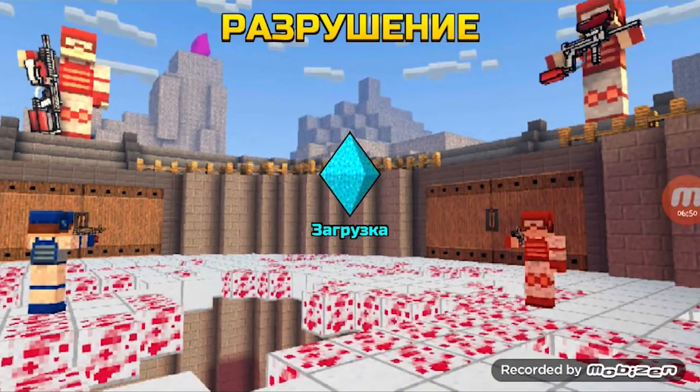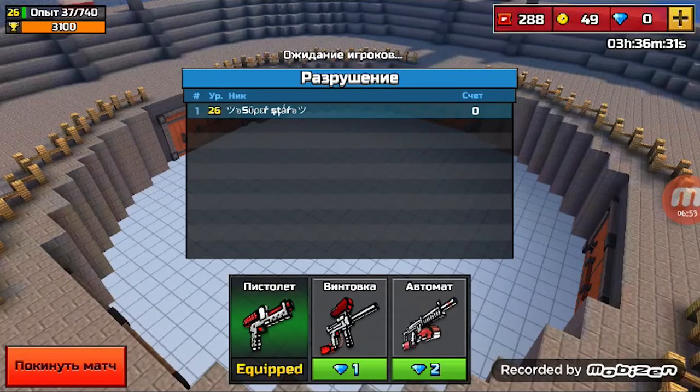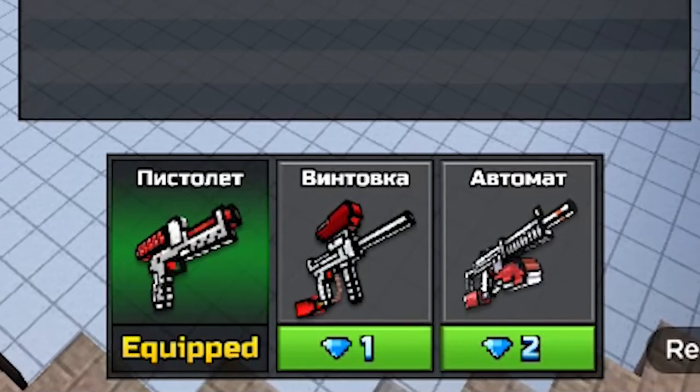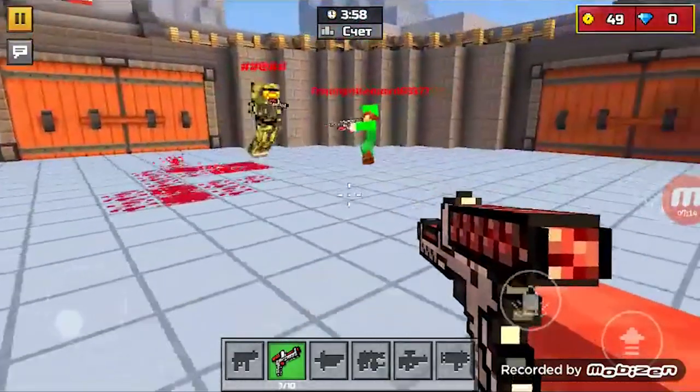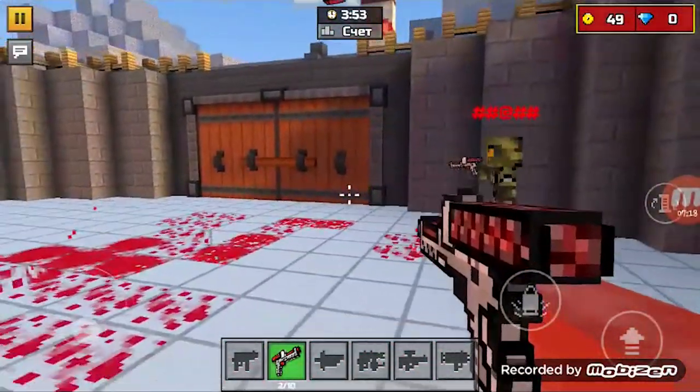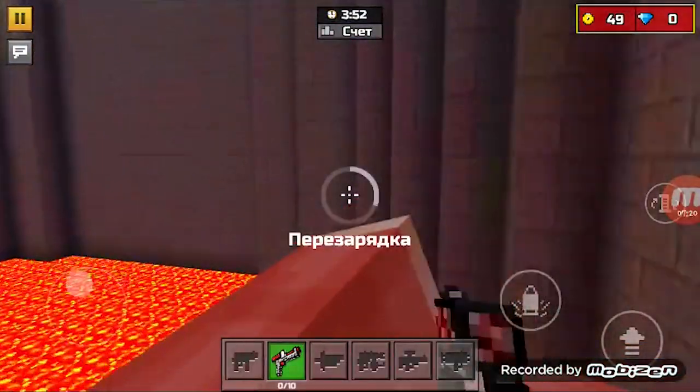This set was available only in version 12.0 and only in spleef mode. As you can see, you could play with the pistol or, for gems, buy something more powerful. Playing with heavy weapons has more variation, but this concept is still very interesting.